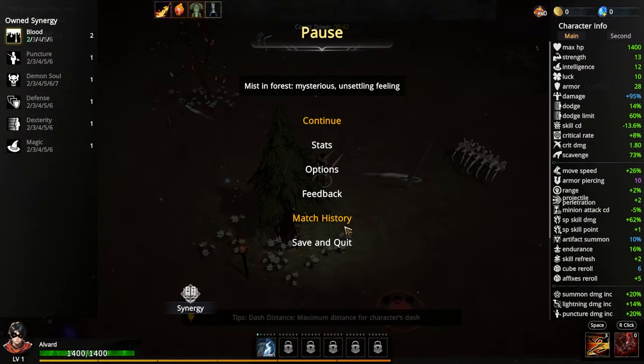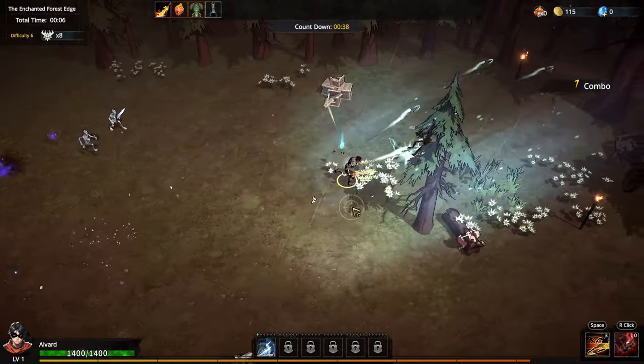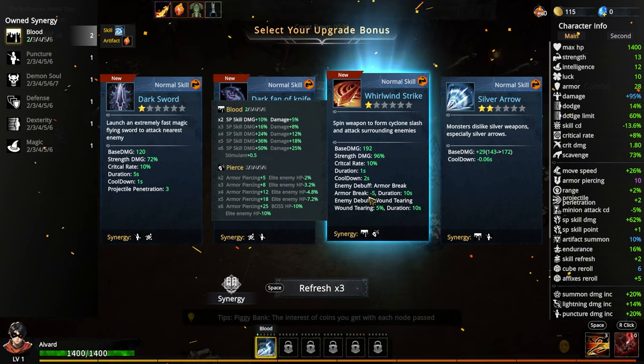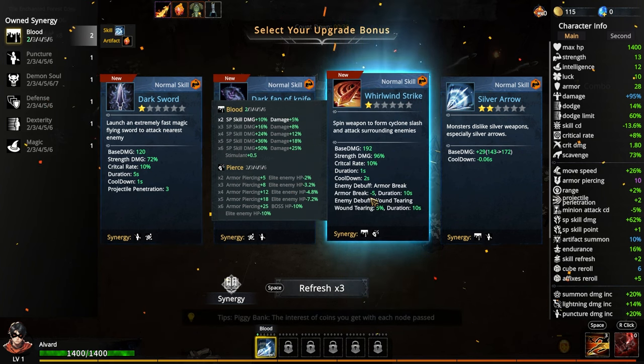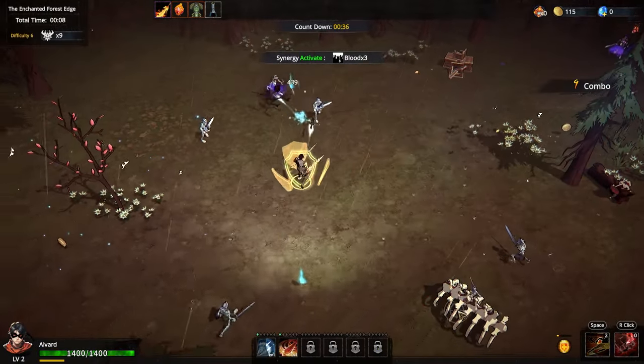How much damage do we start with now? 95% damage at this point. That's pretty good. Dark Sword wouldn't be too bad. World Wind would be — let's do a Blood run, which I usually do Blood anyways. Is this Blood too? Yeah, let's do a Blood run. A Blood Greed run — get money, boys.